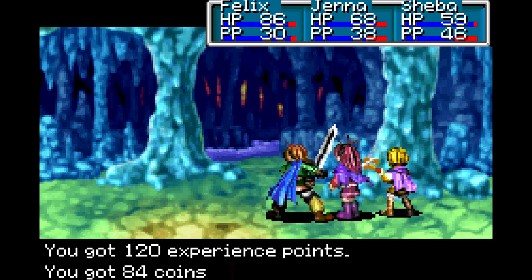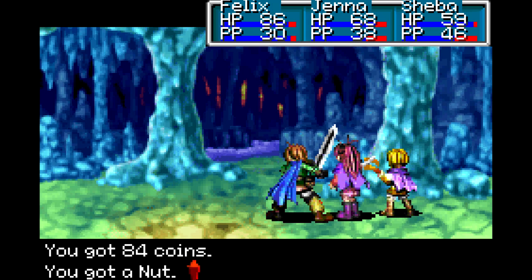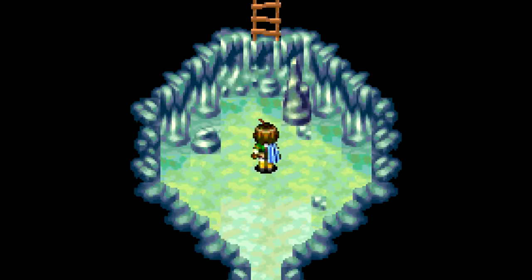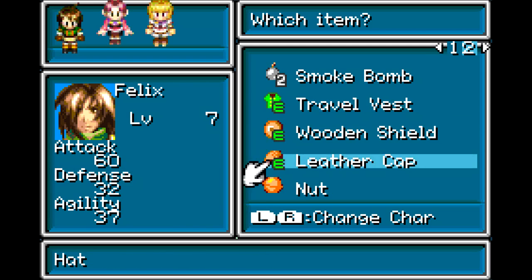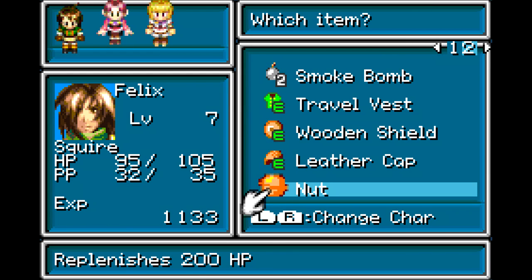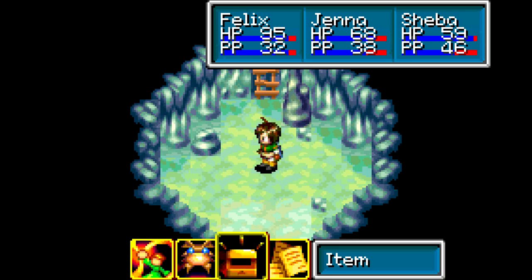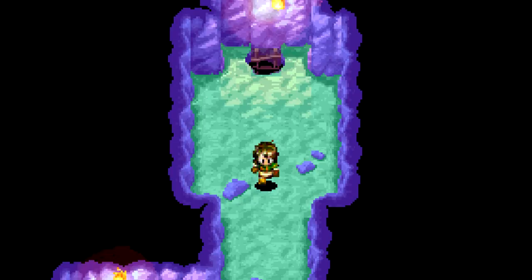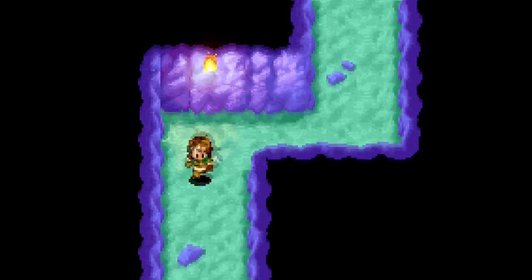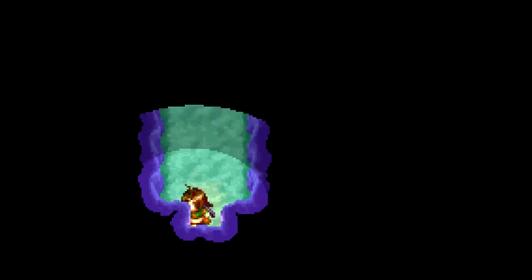We got 120 XP, 84 coins, and a nut. Isn't that cruel? We stole one of their nuts — it's actually an item, it's very nice. A nut will restore 200 HP. Right now it's overkill, but later on it will be kind of abysmal, but it's still nice to have. Let's climb up the ladder and go see what's going on, since we passed the trial. We should be able to be an awesome meditator.